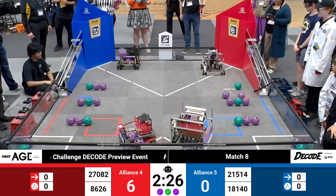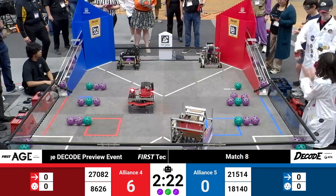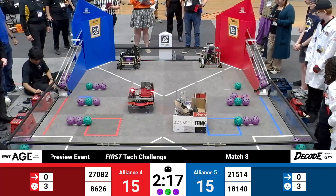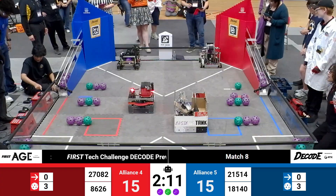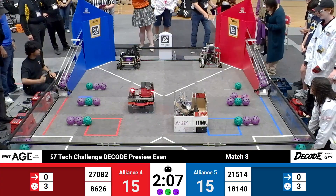Prototype 4 — the Red Alliance makes their first launch, so does TBD. TBD goes 3 for 3. Prototypes also go 3 for 3. That's going to leave us evenly matched, with robots getting some leave points and 9 artifact points, 4 pattern points within the first 30 seconds of playoff match number 8.